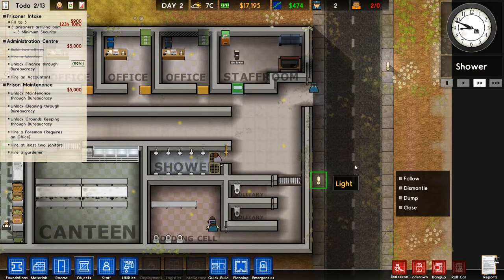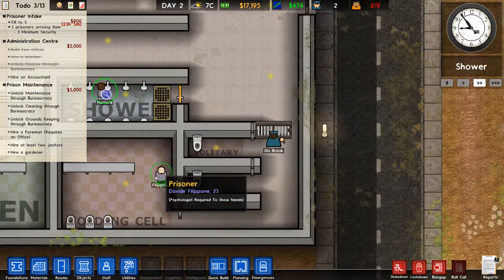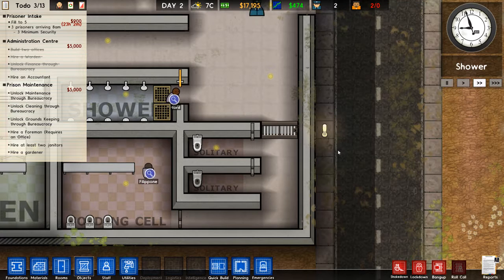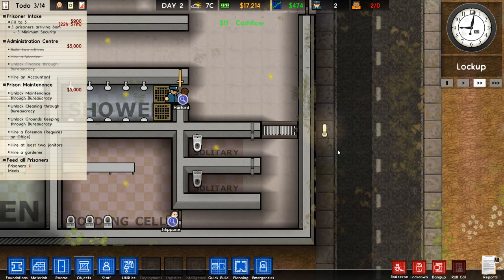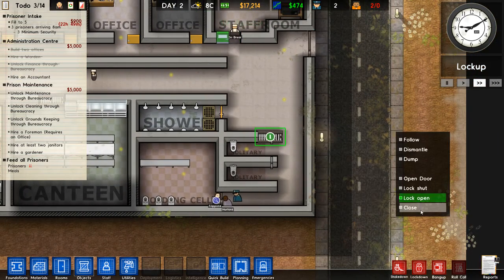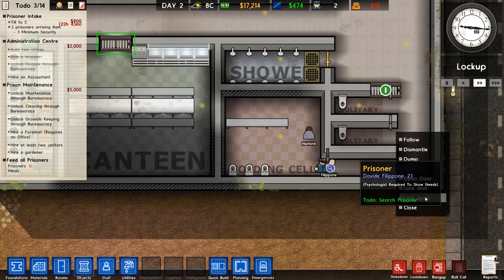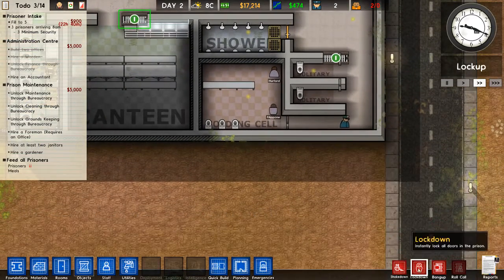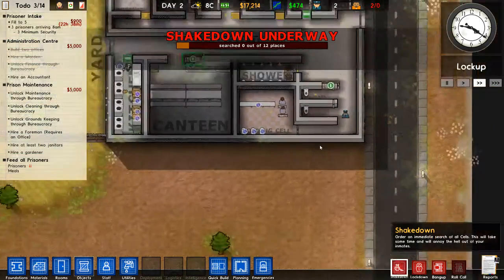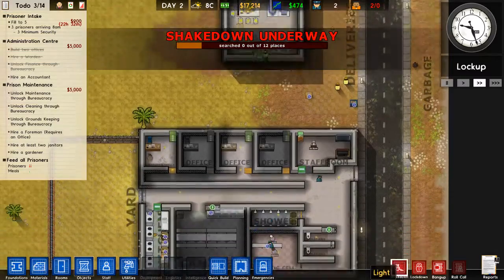What you can do, which is really useful, is just search the prisoner — they more often than not come in with some illegal stuff. He is clear. You're going to leave this lock open so it doesn't have to open all the time. You have the shakedown option where police officers will shake down everything that could be holding potential contraband.